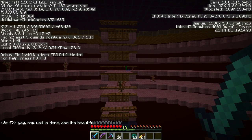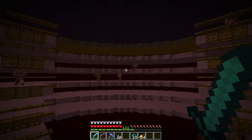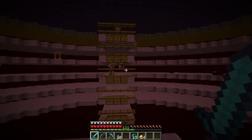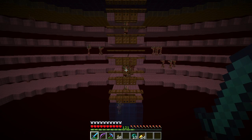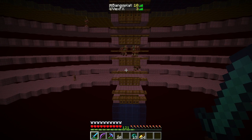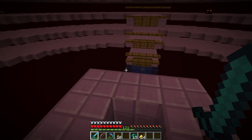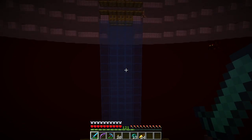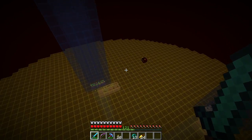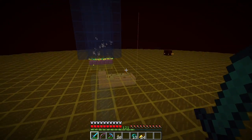There you go. One thing that we should notice is that the entity count should not go up nearly as quickly, because there aren't going to be all kinds of drops laying around down there. And yeah, this is good. So the entities that are there are of course the pigmen running around and the experience orbs. This is very good. And my internet is holding up okay - this is usually pretty hard on my ping.